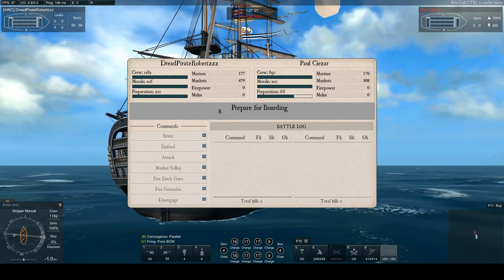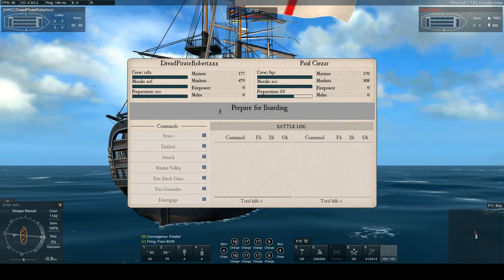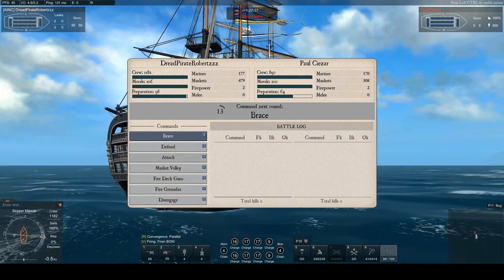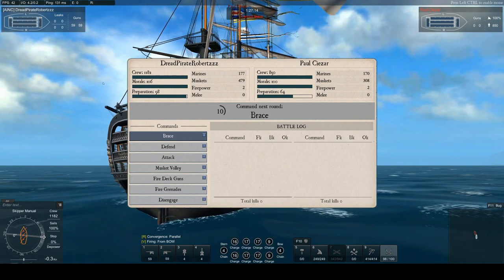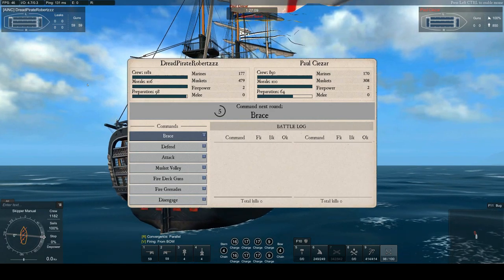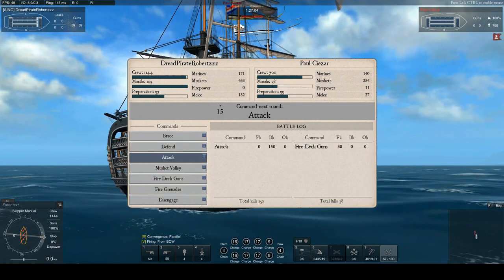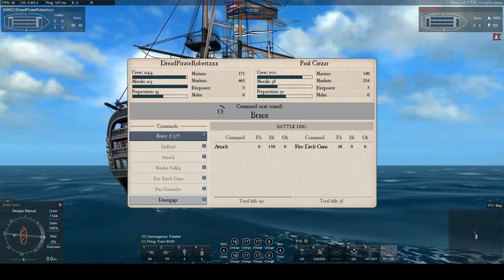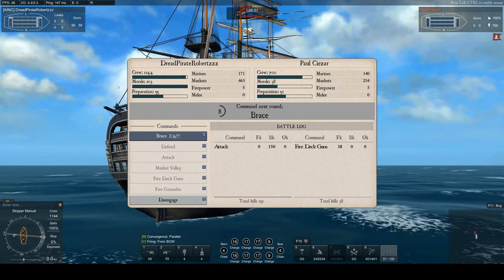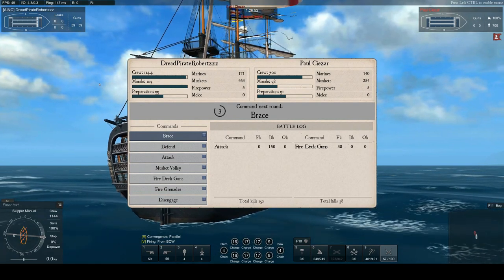Now that we're in the boarding, all I'm going to do is brace or attack. I want to attack every time he fires deck guns, and brace every other time. We're watching the firepower and melee numbers up here. If we have more crew than him, we only have to watch the firepower. When it goes up to a nine, that is going to be a fire deck gun — so we attack. If you see the firepower anywhere between seven, eight, or nine, it's usually fire deck guns. You also know fire deck guns has a four-round cooldown, so it's pretty easy to anticipate what he's going to do.